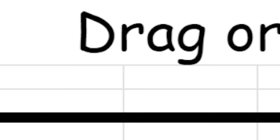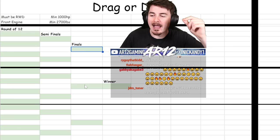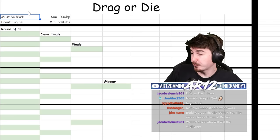Anyways, moving on. Drag or Nick — it's the same thing. We're gonna start off with a round of 12. The winner will move on to the semifinals, which will then move off to the finals, where it'll be a one versus one versus one, where we will crown a winner. You can use any car, providing it's rear-wheel drive stock, and you must keep it rear-wheel drive.